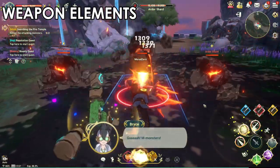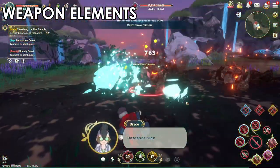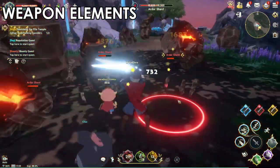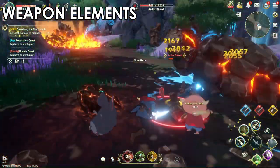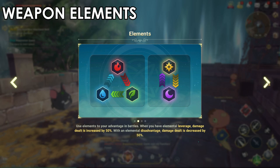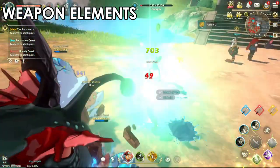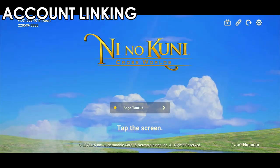Another feature is the weapon elements system. There are five elements: Water, Fire, Nature, Light, and Darkness. When playing on auto, check the health bar of monsters to make sure you have a weapon they are weak against. Fire monsters are weak to Water, Nature is weak to Fire, Water is weak to Nature/Earth, and Light counters Darkness. Always be aware of the correct element when fighting - it makes a real difference.